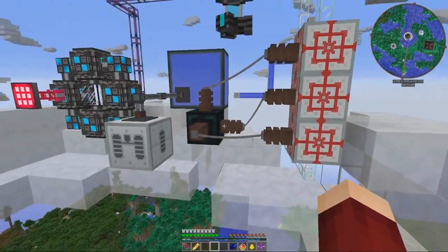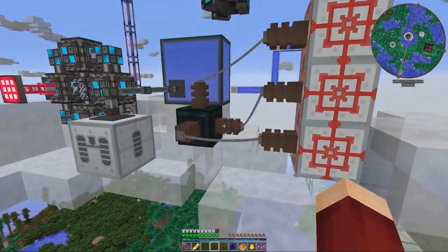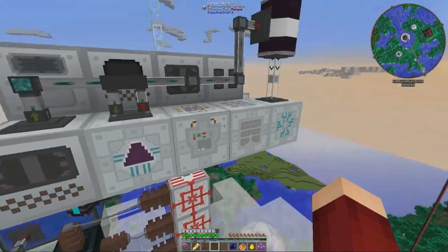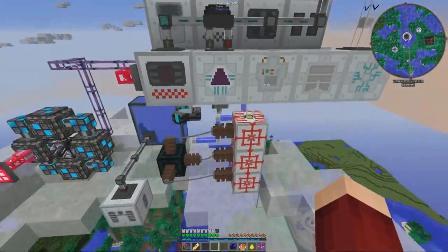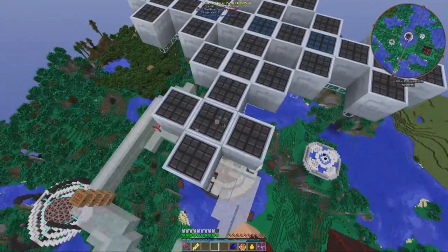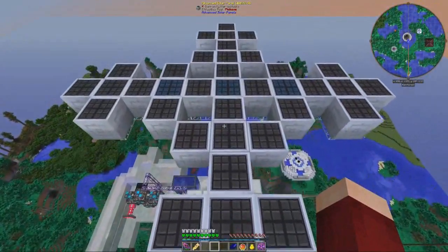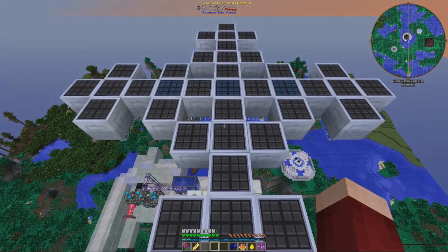Since we have this RF power, I feel really bad - this is some cheaty cheaty power. My goal is to make myself self-efficient so I don't have to run off these. But I'm running my mass fab at full steam, my replicator at full steam, and everything else is running at full steam and I'm gaining power. Off screen I made a bunch of advanced solar panels because they're relatively simple and cheap. I made three hybrid panels. My entire goal is to make myself self-sufficient so I wouldn't have to use RF.